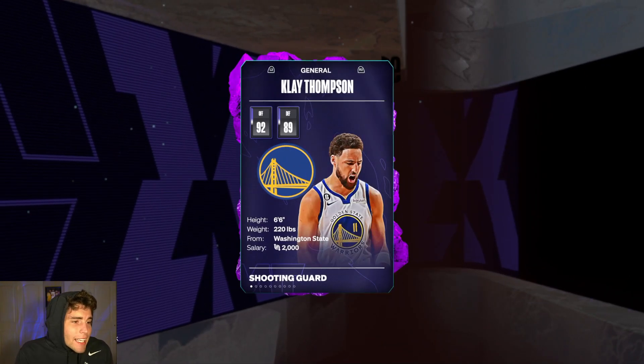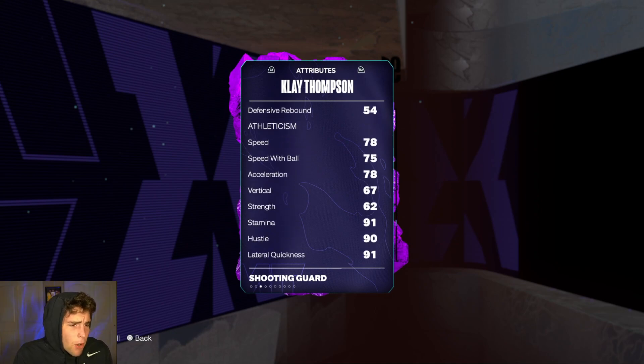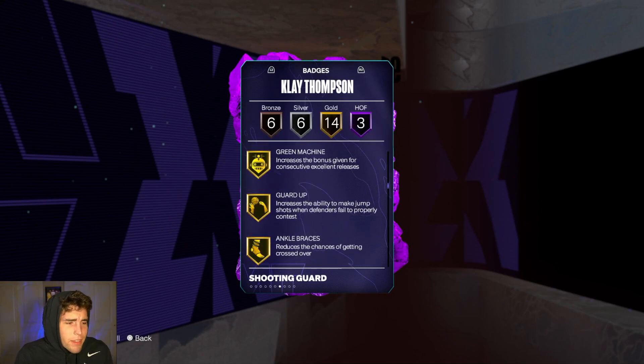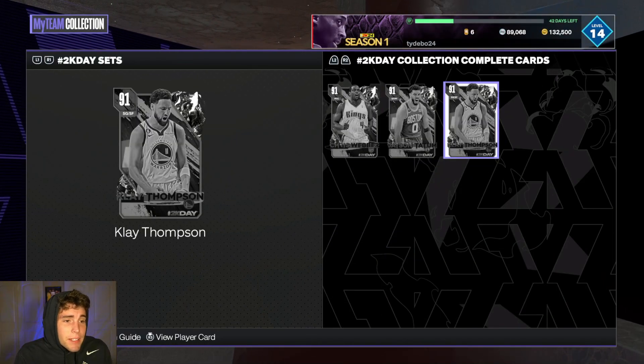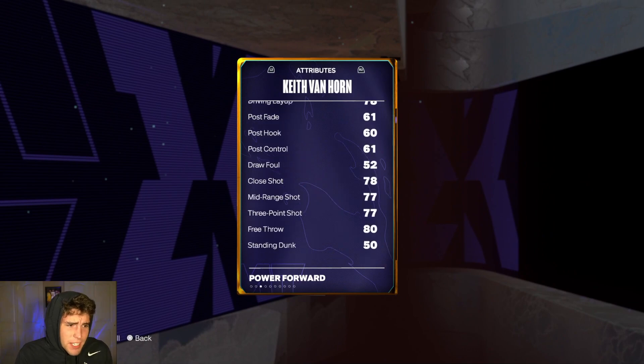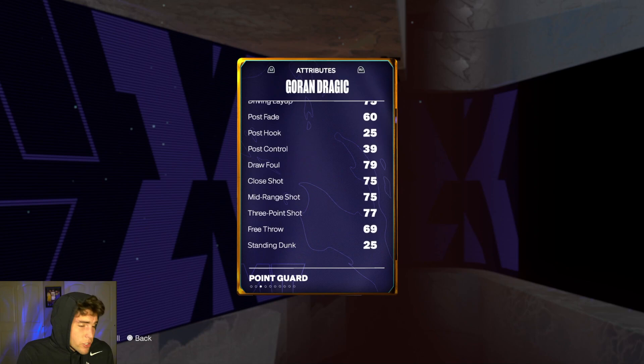Those all lock in for Klay Thompson — shooting guard, different type of release this year, not bad, good ball handle, good speed, good lateral quickness. He's going to be one of the best catch-and-shoot guys in MyTeam. Are any of those cards worth it? In my opinion, no. On the legendary path, Keith Van Horn is 6'10' with a decent three-ball and is pretty solid.